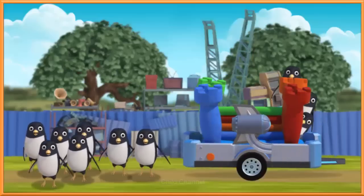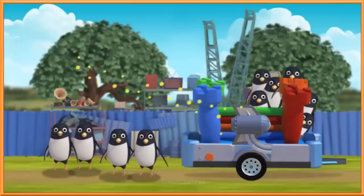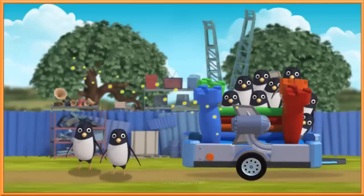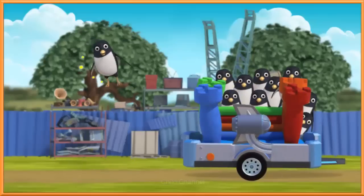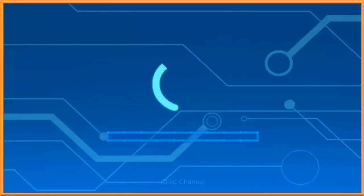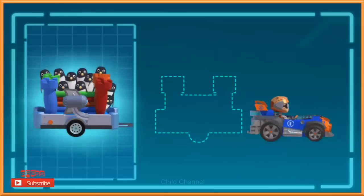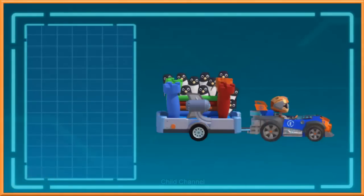Now let's load up the rest of the penguins. All aboard! Nice work! Perfect penguin placement. All aboard! Now let's attach the trailer to my go-kart. Click on the trailer, then click again where you think it should go.